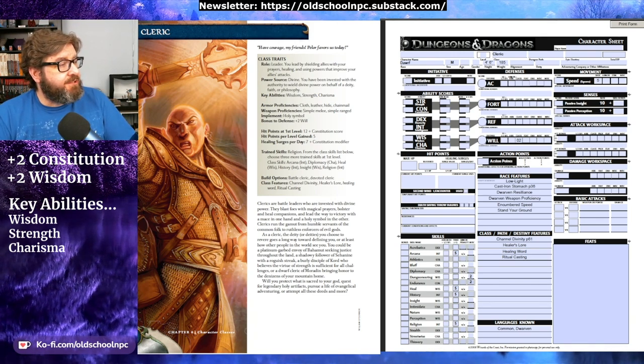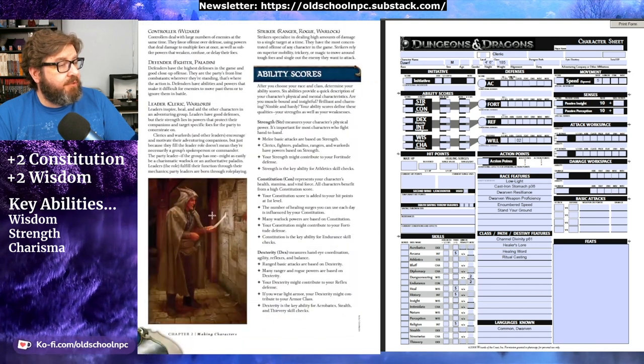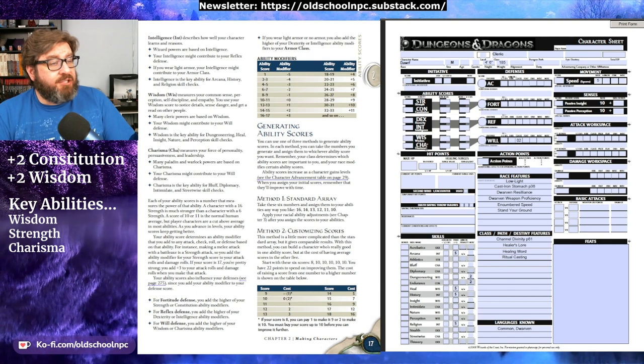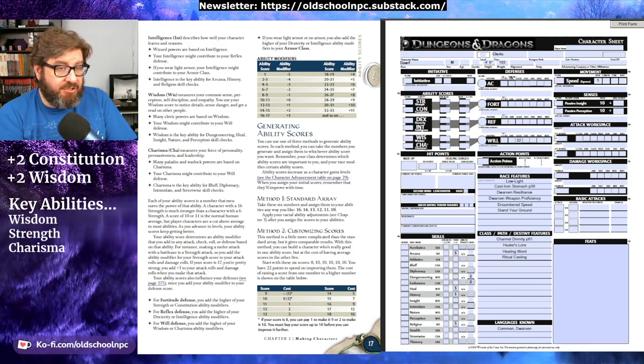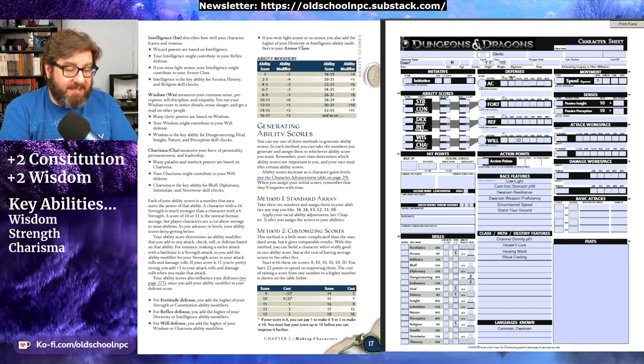We've chosen our class and now it's time to determine the ability scores. On page 17 there's a section about how you generate your ability scores. The standard method is to use the standard array of 16, 14, 13, 12, 11, and 10. You just assign each of those values to one of the six ability scores: Strength, Constitution, Dexterity, Intelligence, Wisdom, and Charisma. Remember that from our race we got a bonus of plus 2 to Constitution and plus 2 to Wisdom, and our class indicated that our key skills needed were Wisdom, Strength, and Charisma. So we want to make sure the higher values go into those and take into account those plus 2 bonuses.